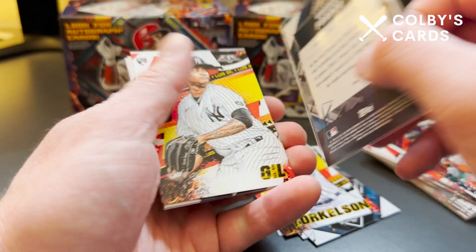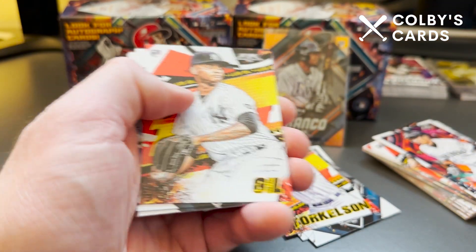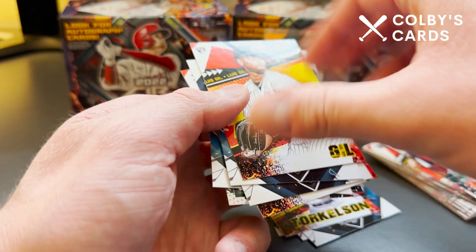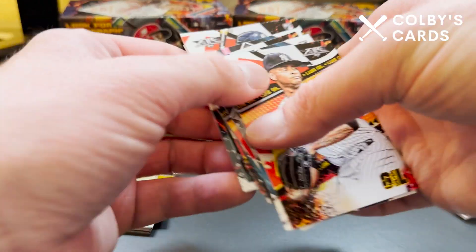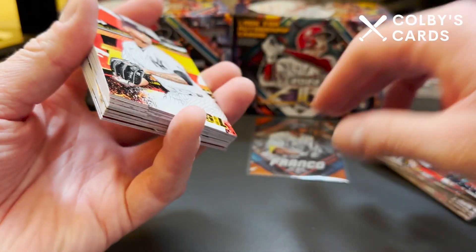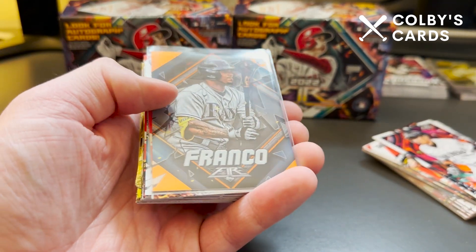So to recap: the hit of the box for me was the Wander Franco numbered rookie out of 299, along with a Bobby Witt Jr. 'To the Moon' insert. We got a good stack of base rookies including Seiya Suzuki and Juan Yepez. That's about what you can expect from a $25 blaster box of Topps Fire — a Target exclusive, also available on the Topps website. Let me know what you think in the comments down below, and thanks for watching!